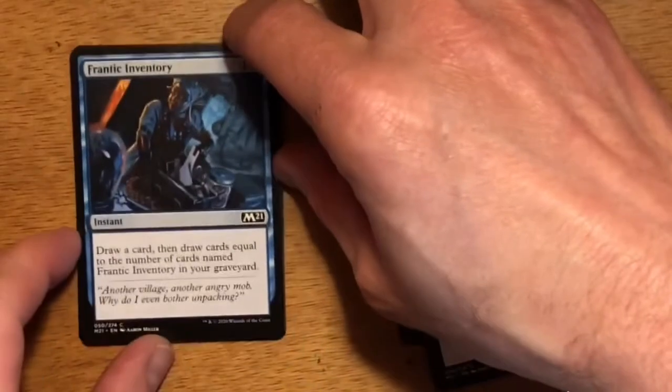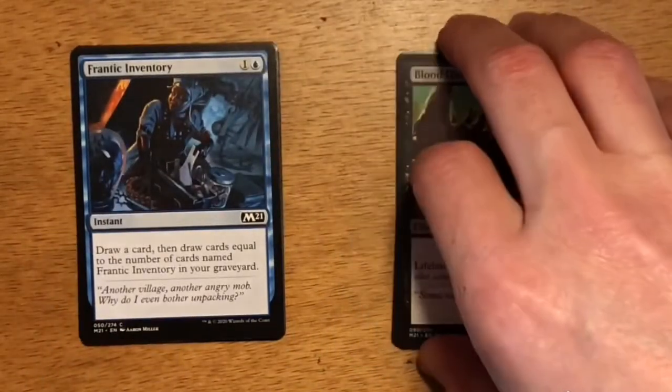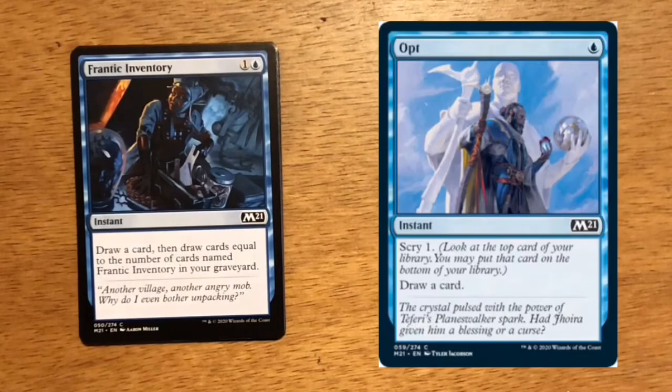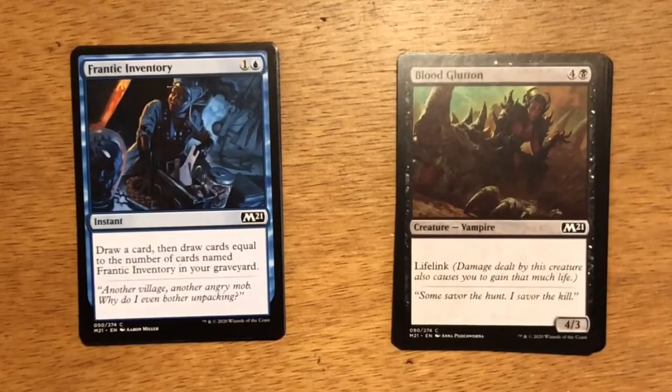Next up is Frantic Inventory — two mana, one and a blue instant. Draw a card, then draw cards equal to the number of cards named Frantic Inventory in your graveyard. I think for two mana, drawing a card is a little expensive, and with Opt already being in the set, unless you can pick up multiple copies of this card, it's something I would stay away from in Limited.